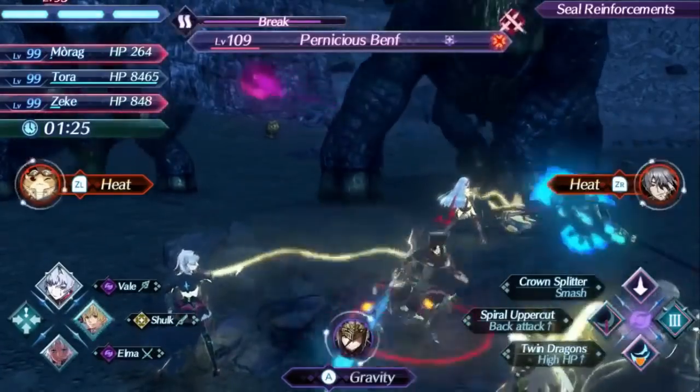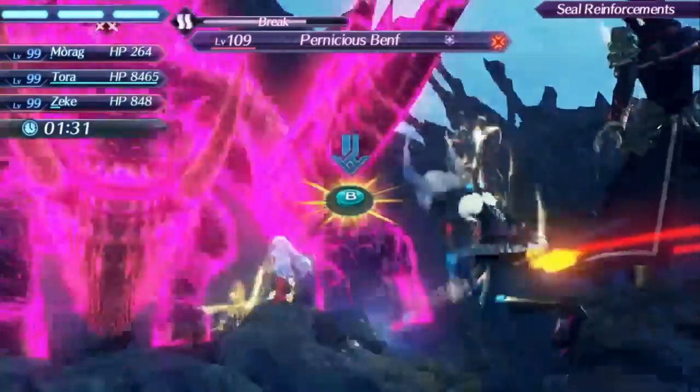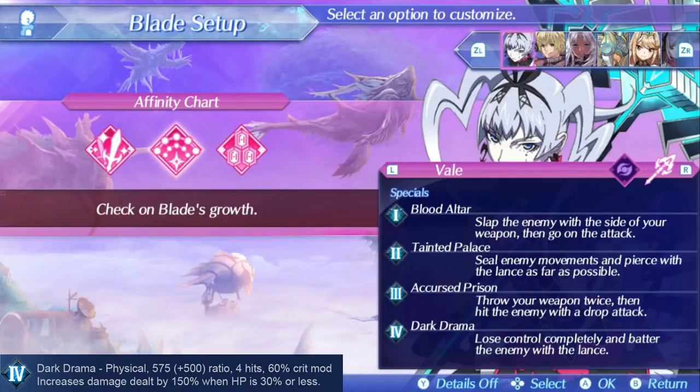Veil's level 4 special is Dark Drama. This special has a damage ratio of 1075, actually being pretty good, and it also has a huge 60% critical hit modifier, probably making it her best option for damage. The bonus effect is another that increases damage when under 30% health, so not the most useful, but it can be good if you're at that health range. Level 4s come with the added benefit of fusion combo setups on driver combos by freezing them, and invincibility that can always be useful. It can also be used to get Veil's side attack additive, so that's extra useful. It is an option if you're trying to do as much damage with a special as possible. However, being a level 4, it's not a great special for stacking up Veil's passive, so do keep that in mind.